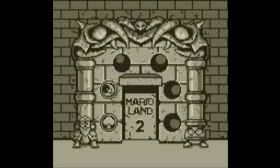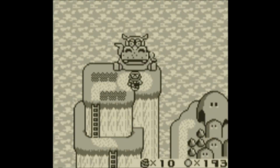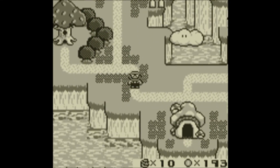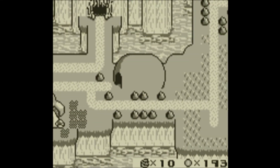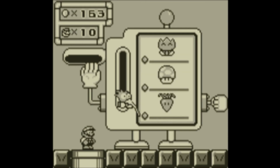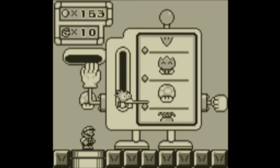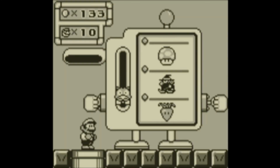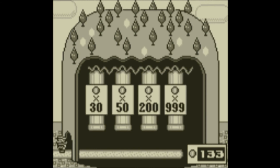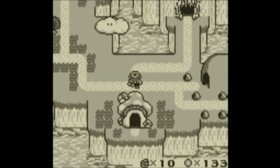Mario Land 2 — Tatanga's Brief Revenge. Who knows why Space Zone is only two levels long — I certainly don't. So let's pad this video out with some pointless gambling. And by pointless, I mean there's nothing better to do with your money. Might as well just do this one until we get the power of rabbits once again. Well, that didn't take very long at all, did it? Exciting.